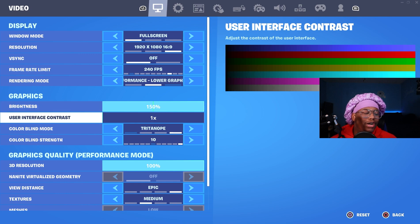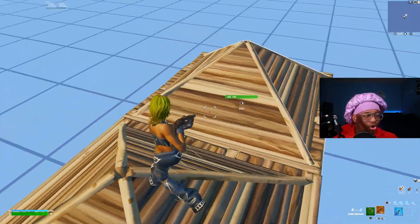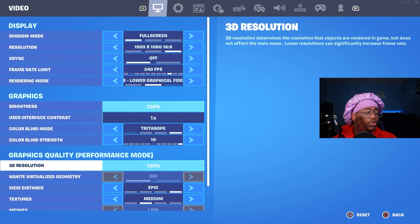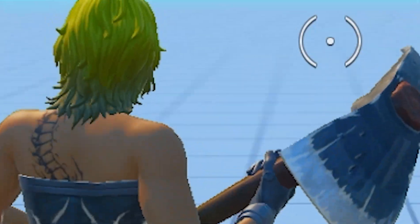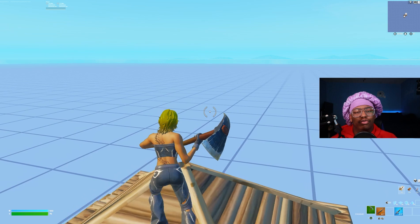For your graphics settings, I have my brightness all the way up, trying to note 10 because it makes your game look so much brighter. If I go down to 100, look how dark and sharp the shadows are — I prefer max brightness. Now if you're on a lower end PC and want better fps, you could turn down your 3D resolution to around 90 or 80, though it does make your game look pixelated. Your view distance and textures you could turn all the way down, and put your texture on high if you have a lower end graphics card.